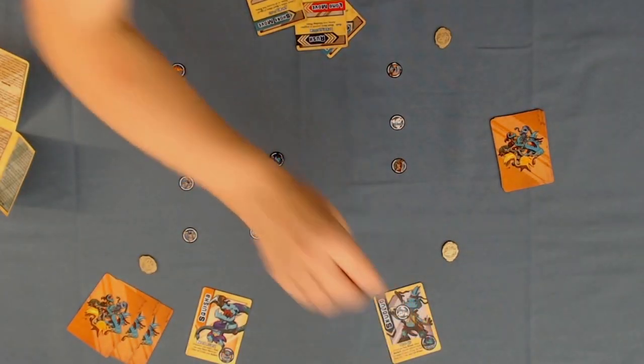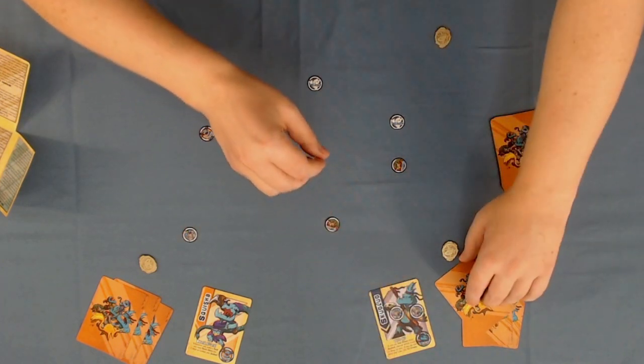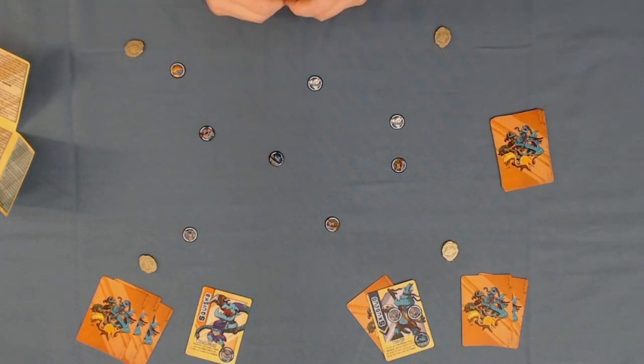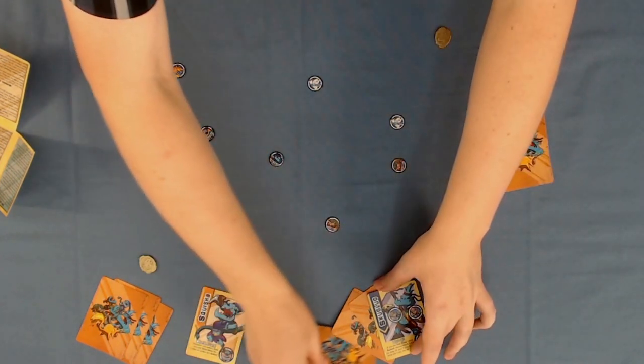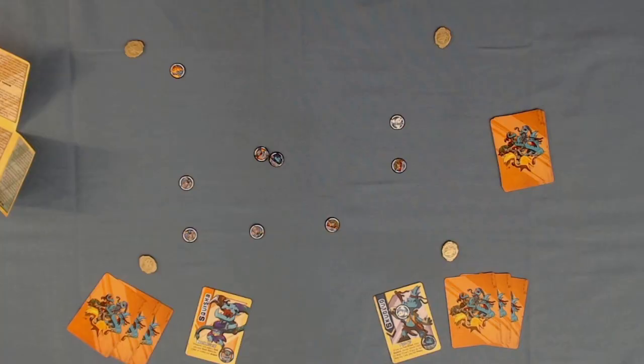Take the cat out of the arena and put it on your goblin card. If picking up a cat would bring a goblin to four or more points worth of cats, instead of discarding the card they use to pick up the cat, it is instead placed underneath their goblin card. If a goblin has three cards tucked underneath their character card, they immediately win the game.